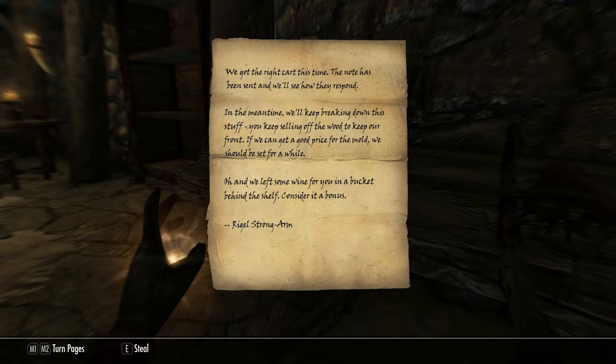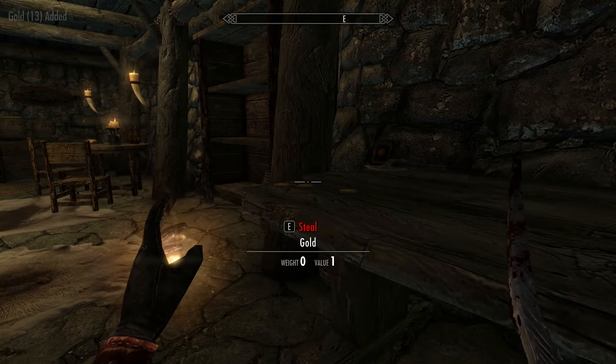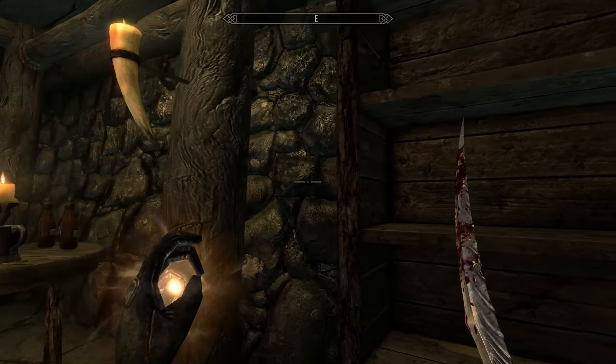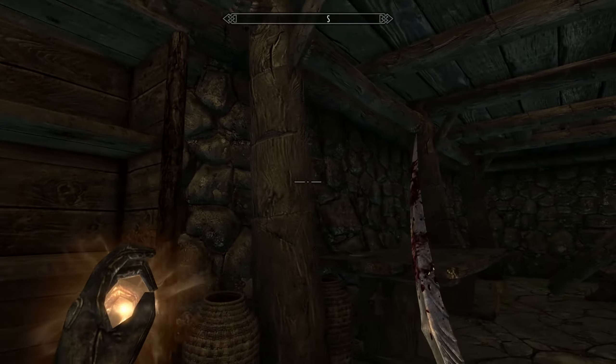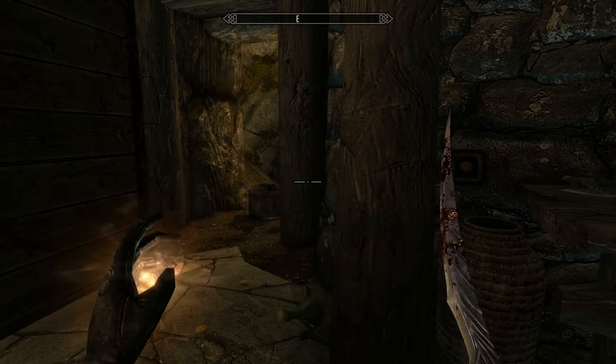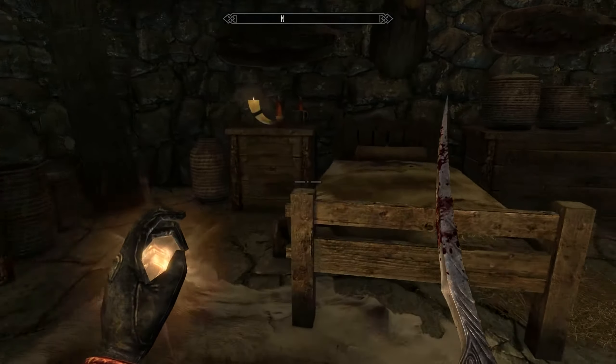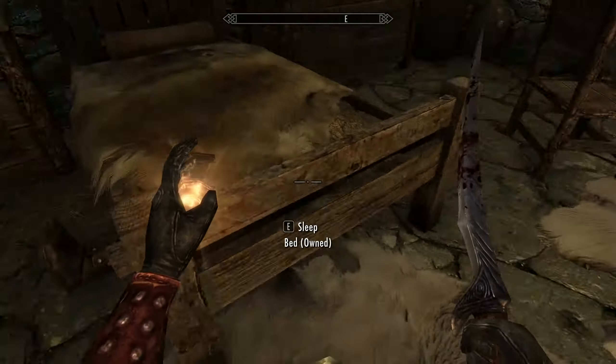We got the note this time. The note has been sent and we'll see how they respond. In the meantime we'll keep breaking down this stuff. 'We left some wine for you and a bucket behind the shelf.' So if you read that, you should think, okay, let's go look behind the shelf. The question is, how do we activate the shelf? There we go. So this is a cabin, but it also has a secretly hidden spot.